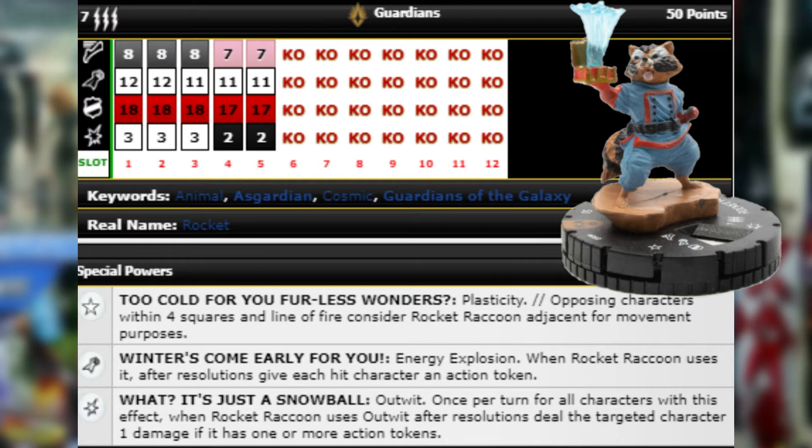Combo that with the Plasticity within four squares and he's already very good. He also has a damage power that gives him Outwit, and once per turn for all characters with this effect — when Rocket Raccoon uses Outwit after resolutions, deal the target character one damage if it has one or more action tokens. So if he Energy Explosions a whole group and they all have action tokens, he can also Outwit and deal one free damage.